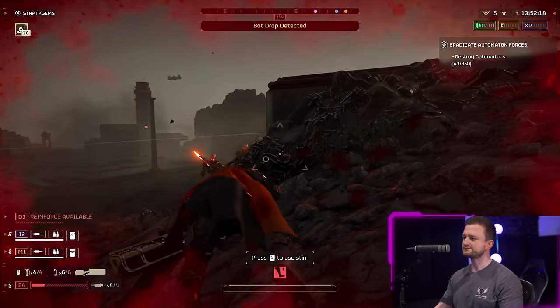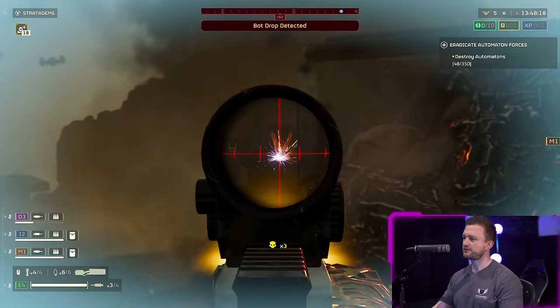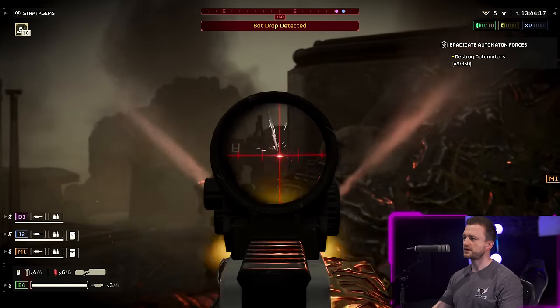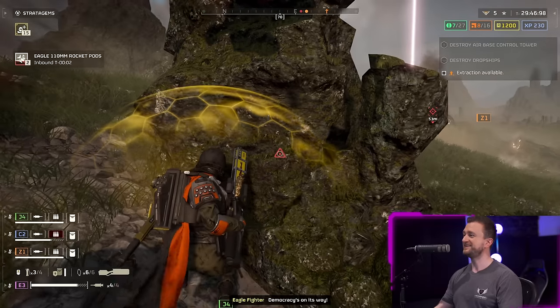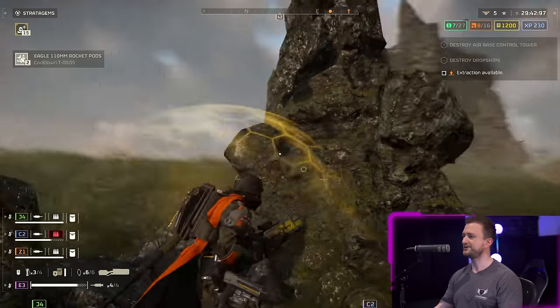A frontal assault against the Hulk goes pretty much exactly as you'd expect — it doesn't work. With Striders, unless you're able to flank them, it's a no-go. It simply lacks penetration. Not good against Striders.